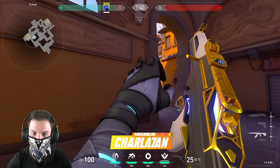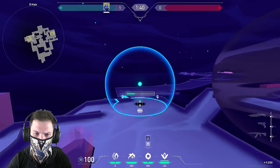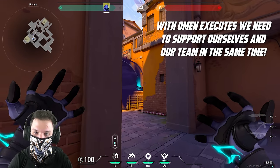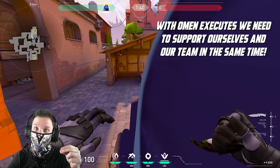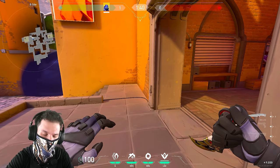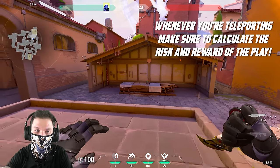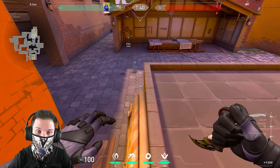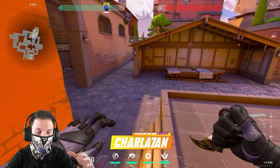First we're using this smoke to protect our teammates that are peeking the market area of the map. Then we're using the CT smoke here, and then I'm flashing the stairs like this. When you come here, you want to teleport into this little cubby area that you created for yourself. Teleporting directly into the smoke would be way too dangerous because you don't know if the enemies are playing inside your smoke or on the outer edge.